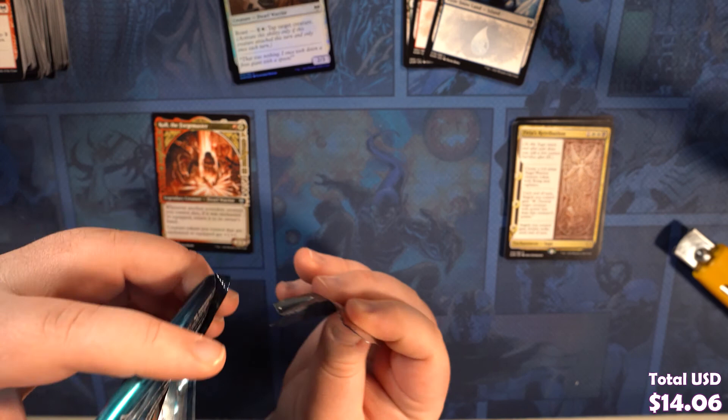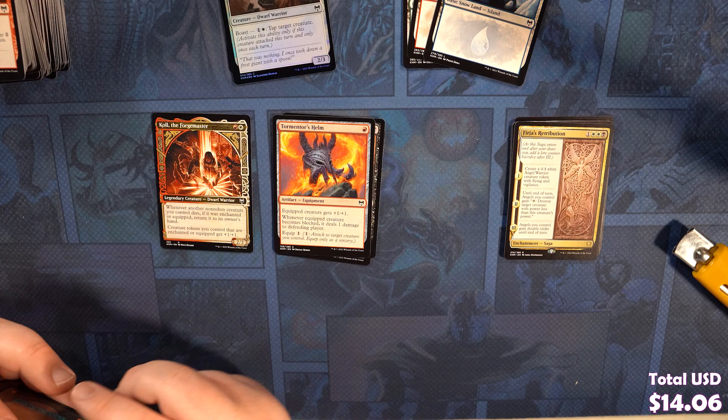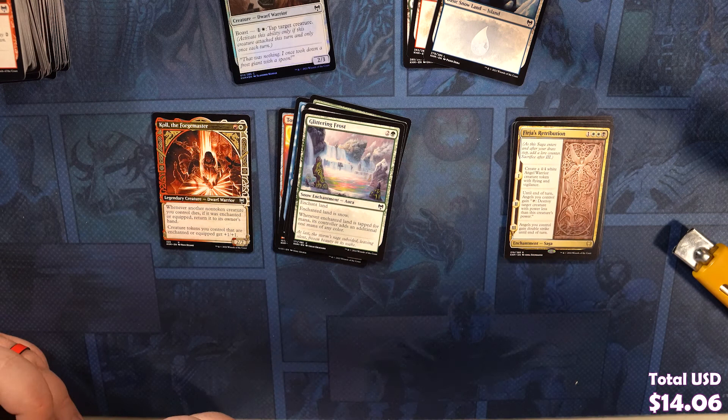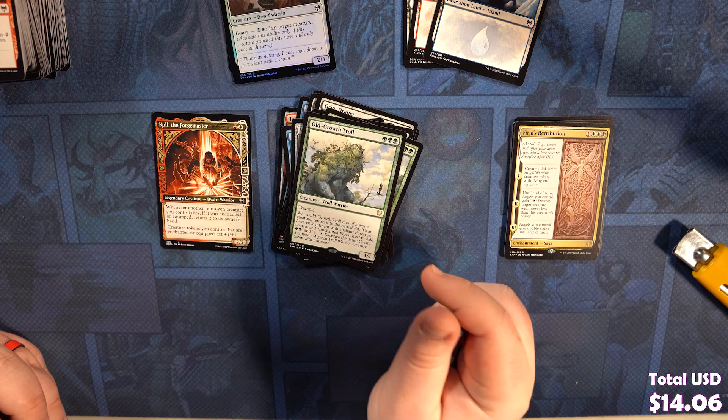We've got a Battlefield Raptor, a Dog Pursued, Tormentor's Helm, Brine Barrow Intruder, Elderleaf Minter, Priest of the Haunted Edge, Glittering Frost, Augury Raven, Grim Draugr, Behold the Multiverse, Weathered Runestone, Ice-Bind Pillar, Rootless View. We've got an Old Growth Troll for our rare, a Snowfield Sinkhole, and a Treasure Token. Next pack.